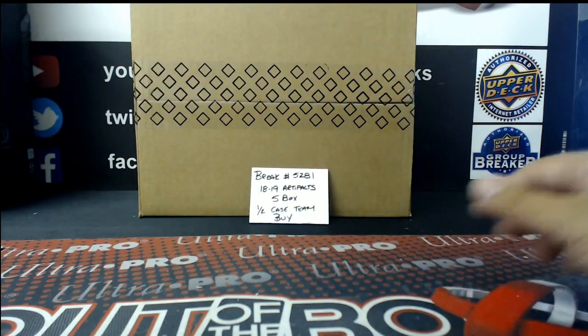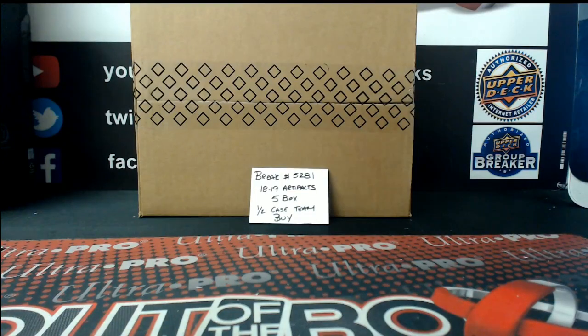Here are the team assignments for Break 5281. Vegas Tree has the Ducks. Banjo 77 has Arizona. Flavelser has Boston. Red Fire 001 has Buffalo. Caputo has Calgary. Kodiak has Carolina. Vegas Tree has Chicago. Banjo 77 has Colorado. Mateo 67 has Columbus. Old Time Hockey has Dallas. Flavelser has Detroit.